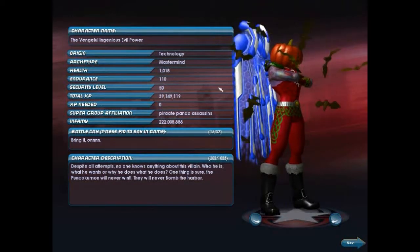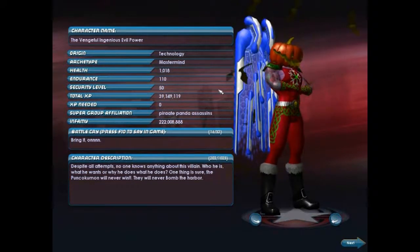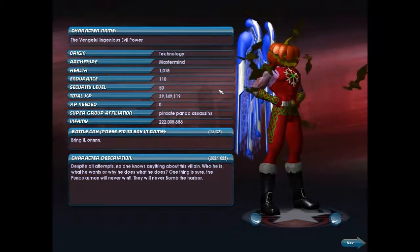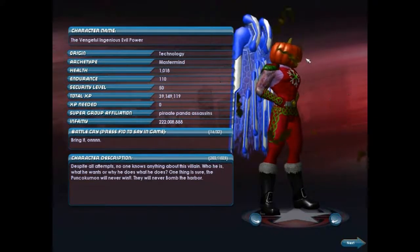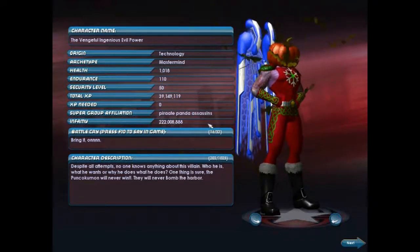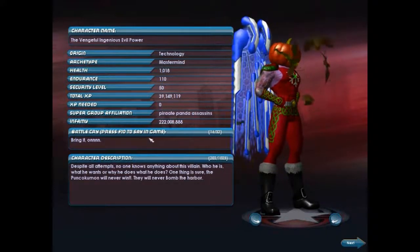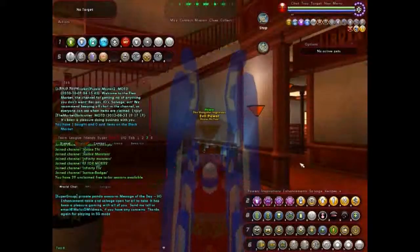In a future video I'll show you what the incarnate system is — it's a plus-50 system where you have powers above level 50. I do have a supergroup; he is the overlord of the supergroup and controls everything. I have this much infamy. So we'll go ahead and get started in the invention system.